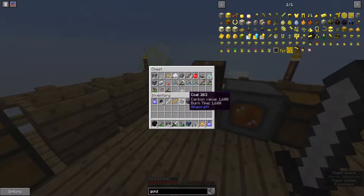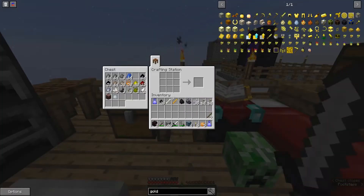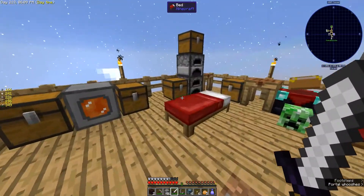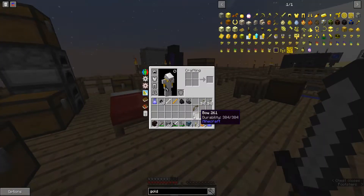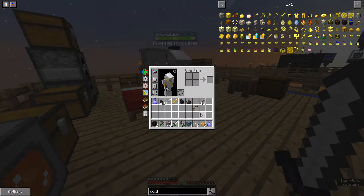Anything else I can use in here? Oh, not really. We got a basic capacitor, that's nice. We need those bows definitely. Use a bow. It's a stack of arrows. Thank you.